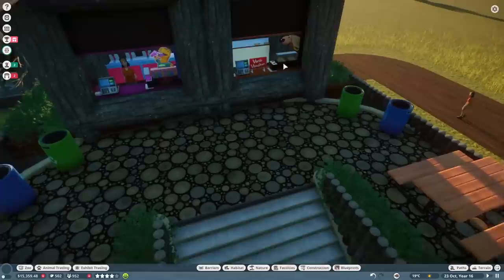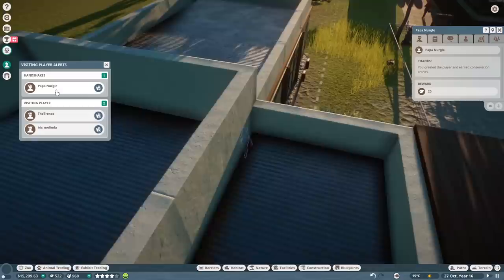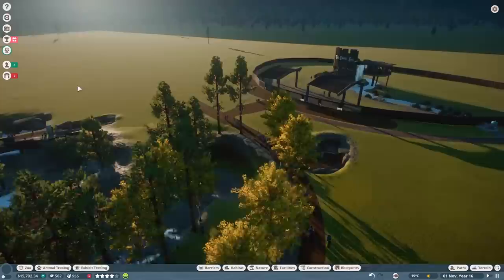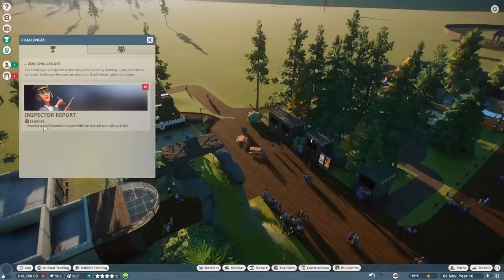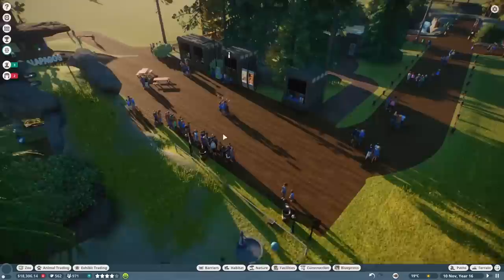It was also mentioned that a vendor couldn't reach this area, so the path might not be working. I'll have to check on that. Let's say hello to our VIP guest Papa Nurgle. I've also got to let you know about the Discord — if you haven't already joined, the link is in the description. It's a great community with over 2,100 people, and I've created a channel specifically for Planet Zoo where you can share your own thoughts, opinions, or zoos.